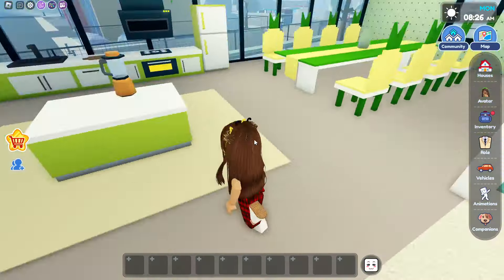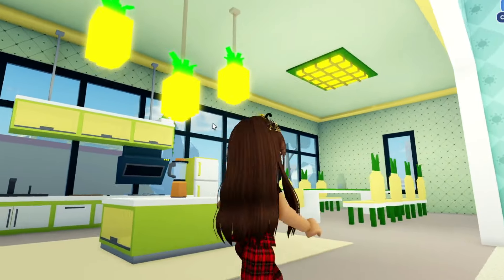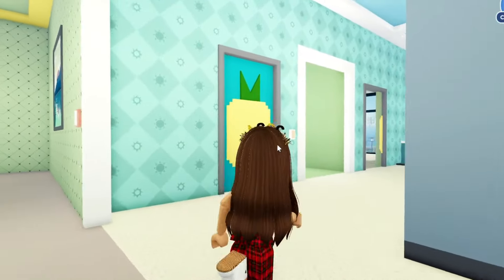So let's go over here, and this is our kitchen with the dining room, which is super nice and it's so pineapple-y. We have pineapple lights, we have pineapple chairs, and even pineapple doors.